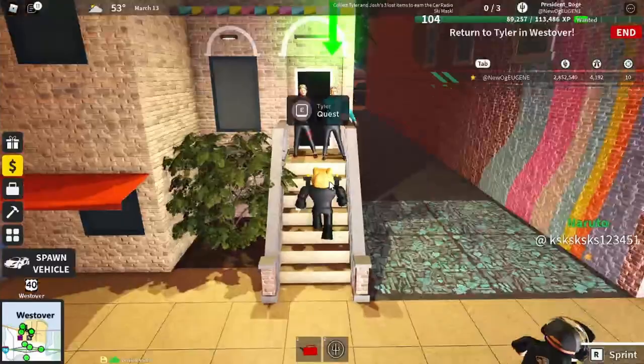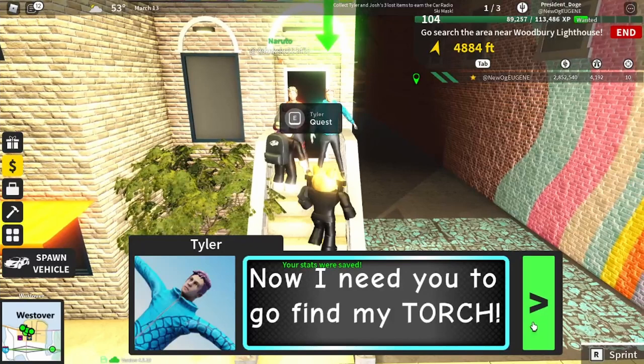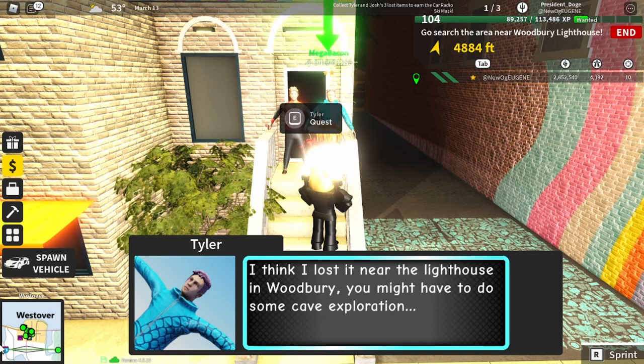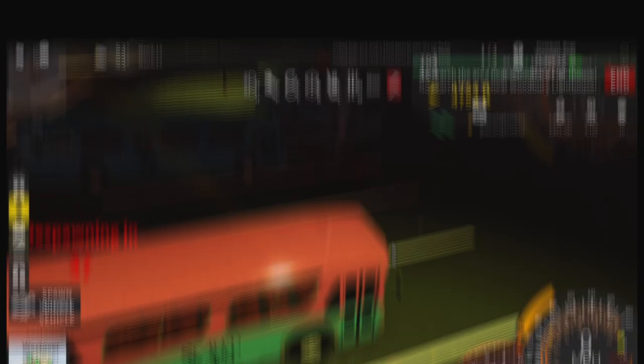Now that we've arrived, all you need to do is talk to Tyler again. Once you talk to Tyler, he's going to ask you to go find his torch, which is at the Woodbury Lighthouse. If you look at the map, you just have to drive all the way down and then to the lighthouse. Let's get to Woodbury.